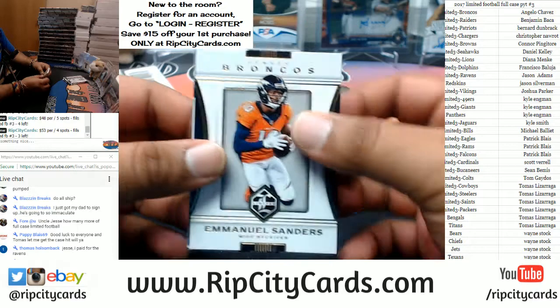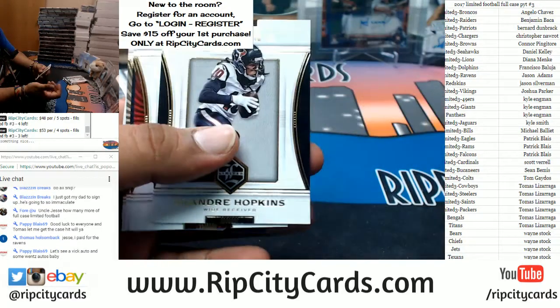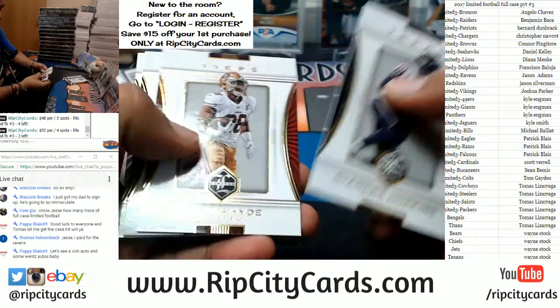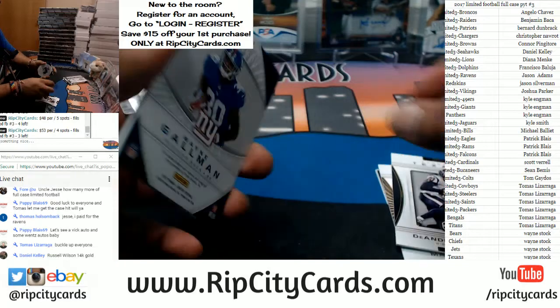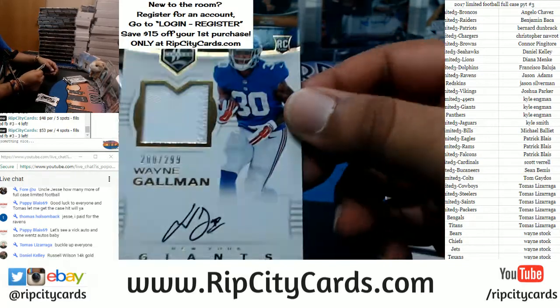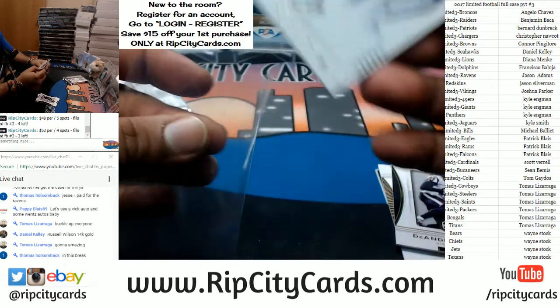All right, I'm gonna go pack by pack on the first one. I might just go pack by pack on all of them. I believe the back two are base. Good luck, you guys. Even the base cards in this stuff are gorgeous. We have a Wayne Gallman RPA to 299 for the Giants to start things off.